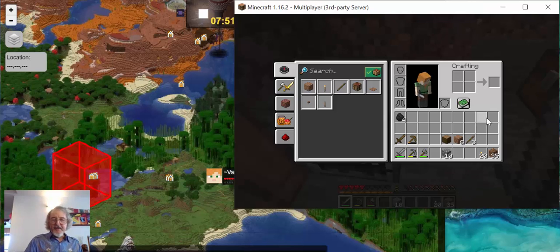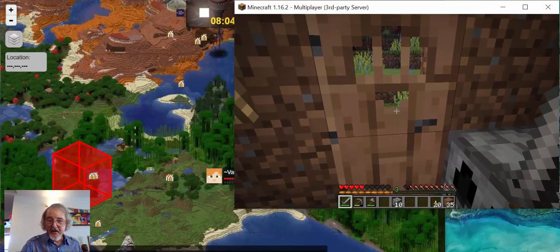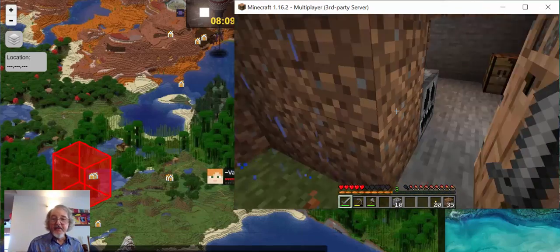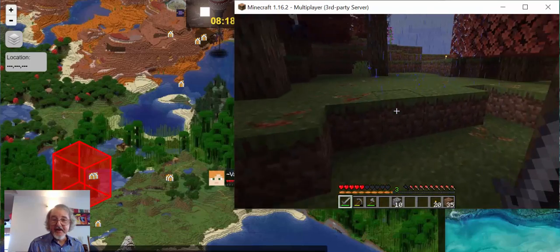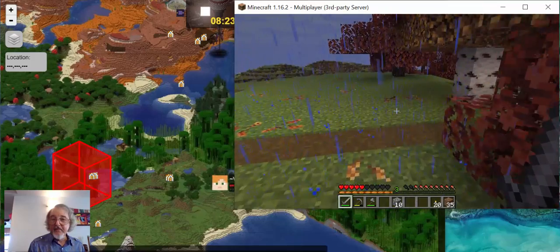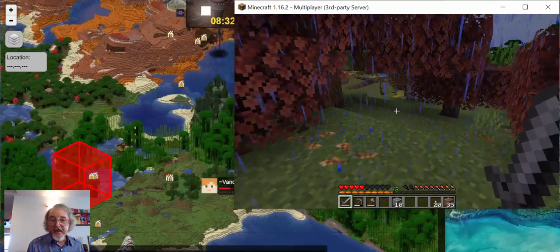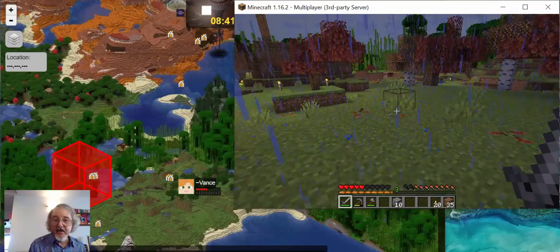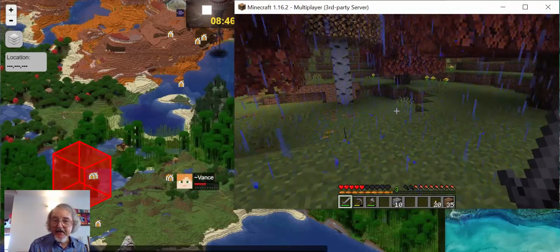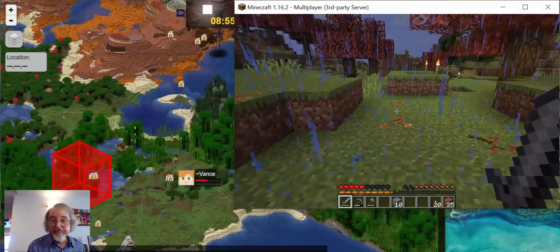We're going to need torches because what I want to do today is go out. First of all, I'm hungry. I want to see if I can find a pig in the area and make some roast pork. I have to be a little bit careful out here because it is raining - I don't want anything bad to happen. Let me just go out here and see if I can find any pigs. I'm not going to look for very long. If I can't find one, I'd have to kill it and then I would have a pork chop.